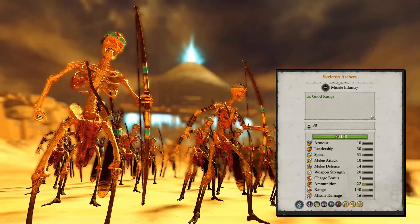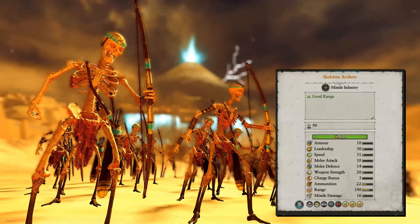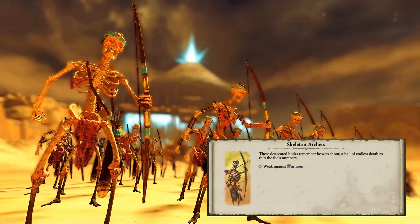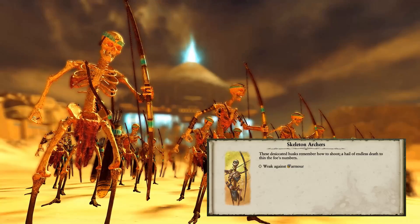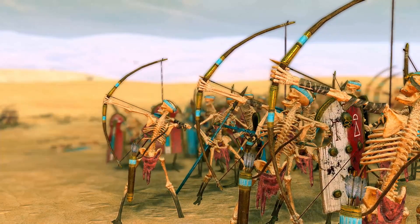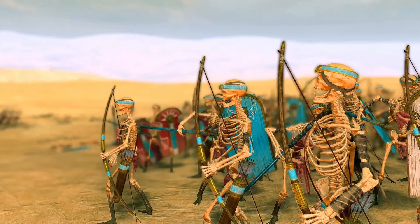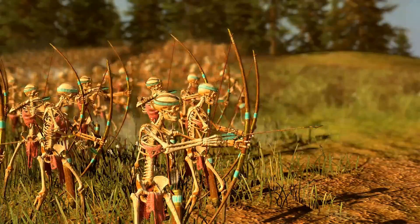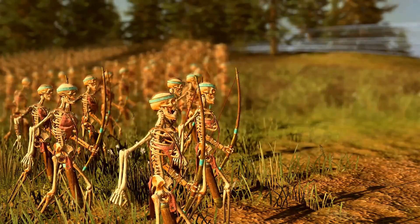Let's continue with the missile infantry, starting with Skeleton Archers. There is not much to say — they are extremely low tier. Comparing their stats to Anger Raiders or Peasant Bowmen and other low tier missile infantry, the Skeleton Archers are much worse. They may be the worst missile infantry unit in the complete game: very low range, very low missile damage, nearly zero armor piercing, and a relatively high price of nearly 500 credits. They are really not cost-efficient and only worth bringing in some matchups against many low tier units.